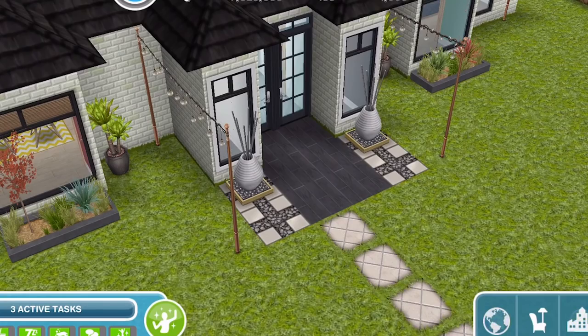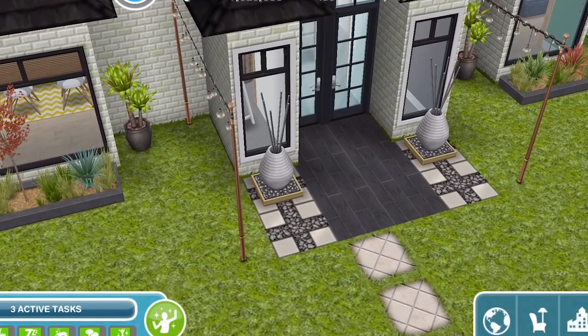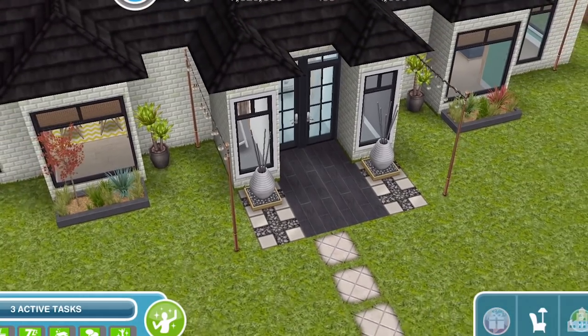Once I'd completed the quest, I decided to build a house and make use of the feature wall aspect. And oh my goodness, I just love it so much. Hopefully we're going to get floors as well — but this is the house that I have built.